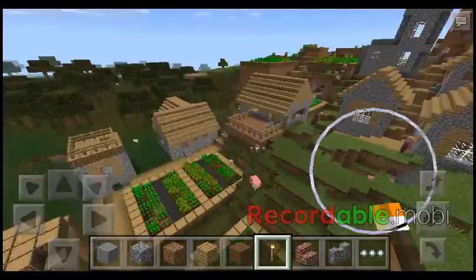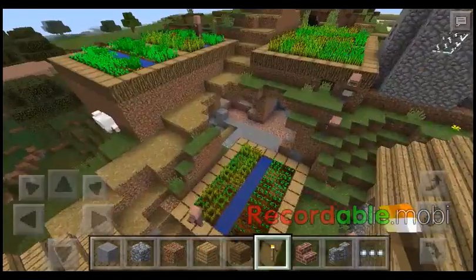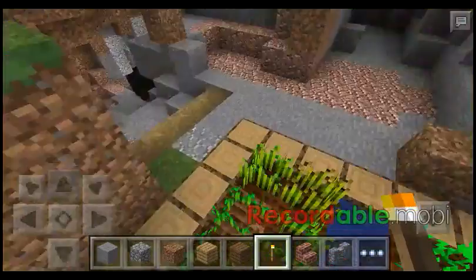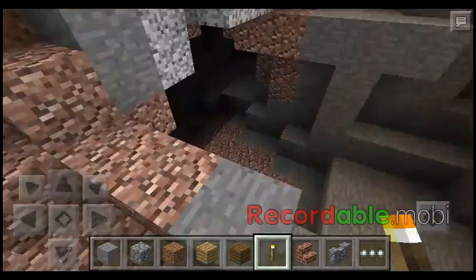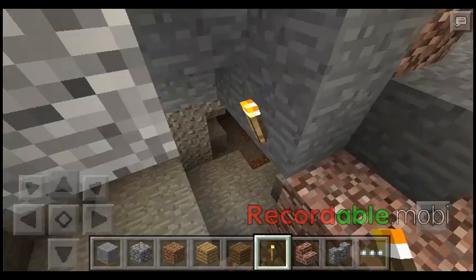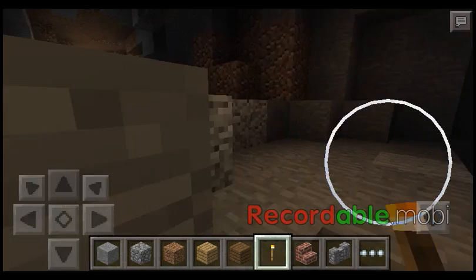It's got some gardens over here — a lot of them too, you can get so much food. Look, it's weird how it goes down like that. Get the Superfig seed — I think this seed only works, I think you'll get the village if you're on Android only.